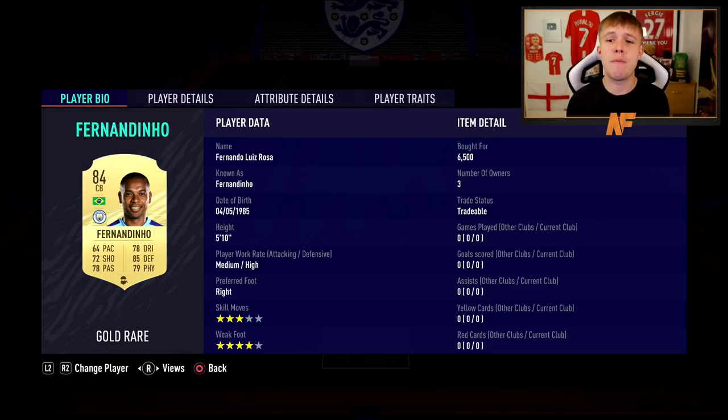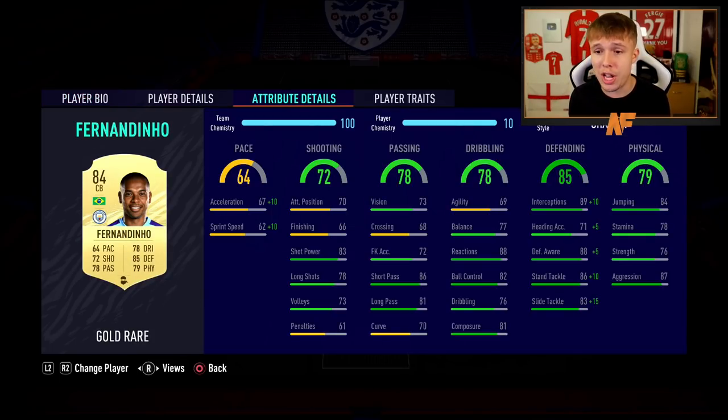On to the right center back, we have Fernandinho. He's not the fastest so I've put a Shadow chemistry style on him - I'd recommend that for the pace increase and a bit of defensive increase. His defensive stats are already good: slide tackles, interceptions, stand tackles, defensive awareness - his positioning is really good in defense and he plays very well there.